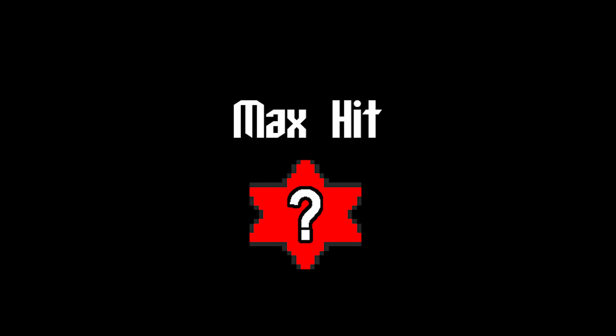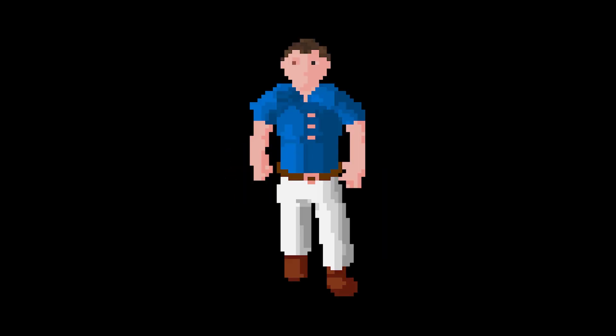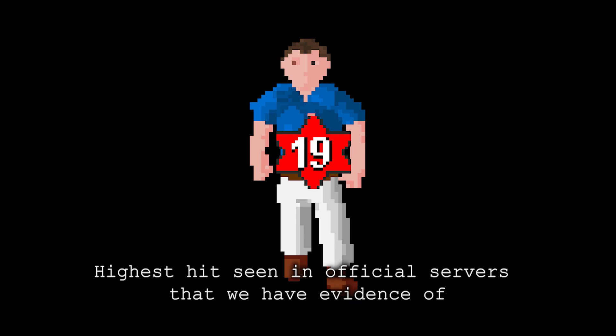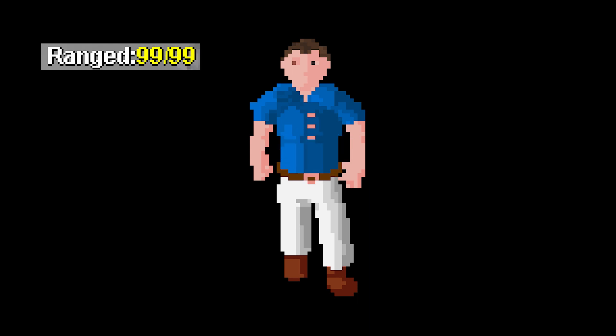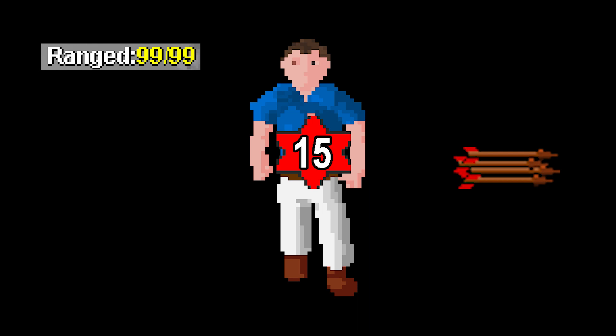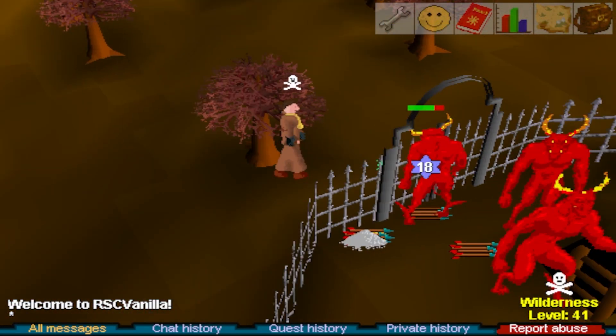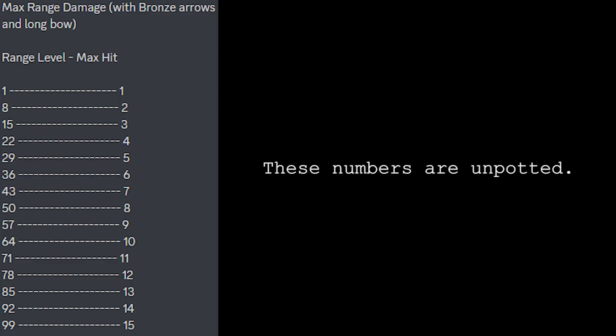So how high can ranged hit? We've gone over cannons in a previous section, so let's talk about arrows. Generally, the overall max hit with arrows is 19 — this assumes you're level 99 ranged, using rune arrows, and you've sipped a ranging potion. Assuming a free-to-play setup with bronze arrows and no potion, the max hit is 15. Keep in mind these numbers are from official servers. As of this recording, vanilla and preservation still have ranged damage slightly off, in that your max hit is anywhere from 1-3 levels higher. Additionally, here's a fun bronze arrow max hit table that I and others have trusted over the years — again, it's from official.